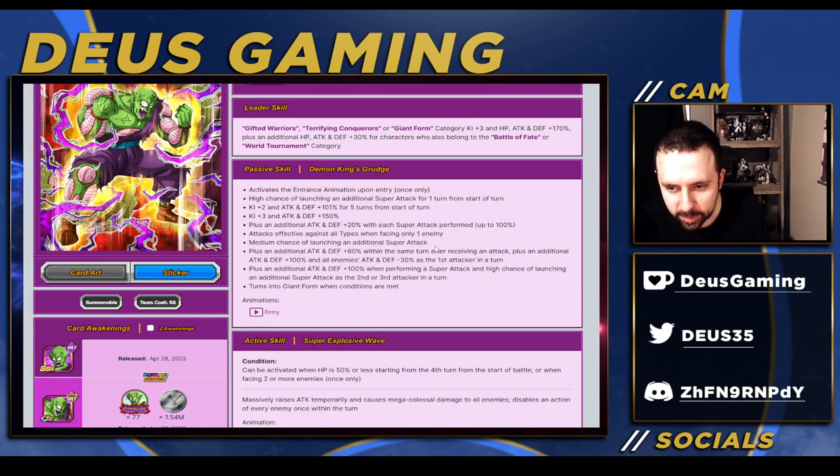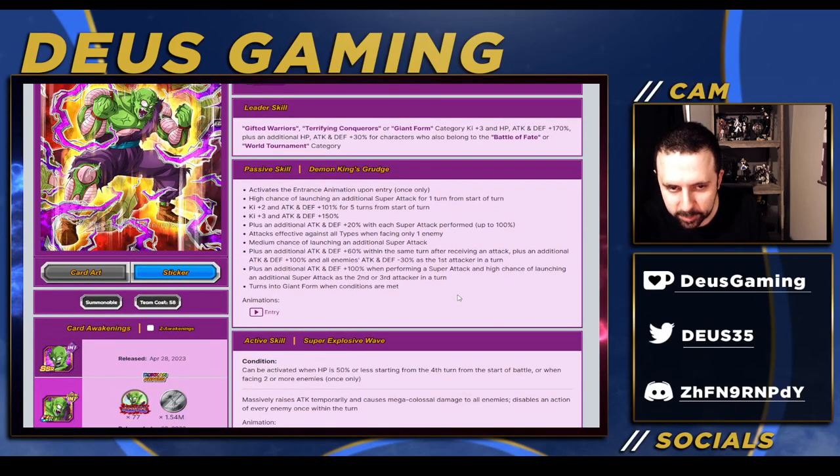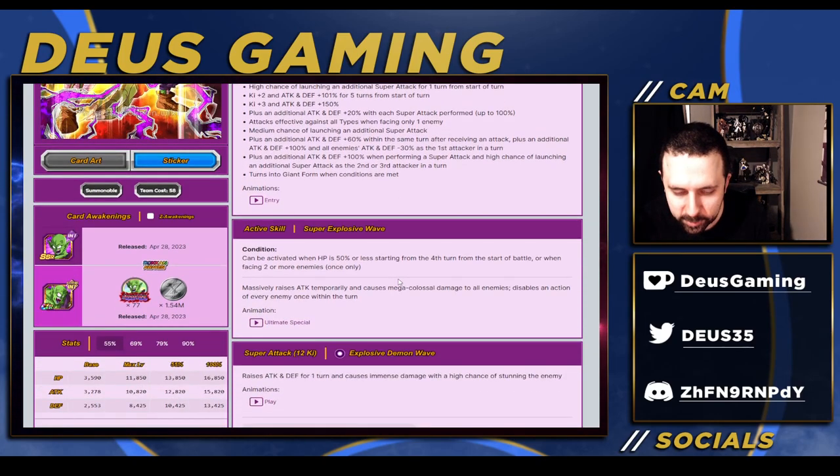Basically, he's like LR Cooler but he has lost it on Giant Form and a lot of other things. This effect is probably not gonna come into play very much, so you definitely want to build this guy with additional attacks so he can additional even more.